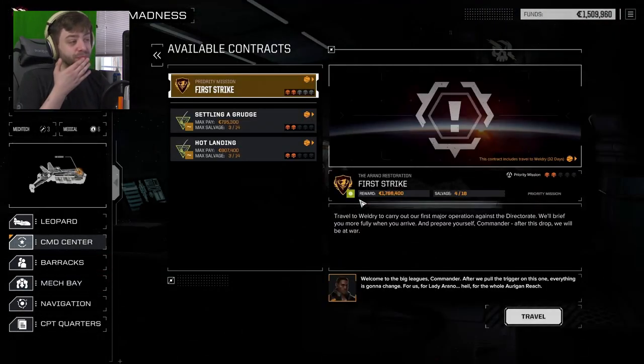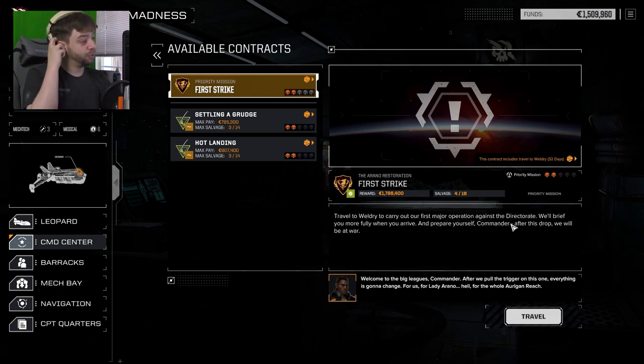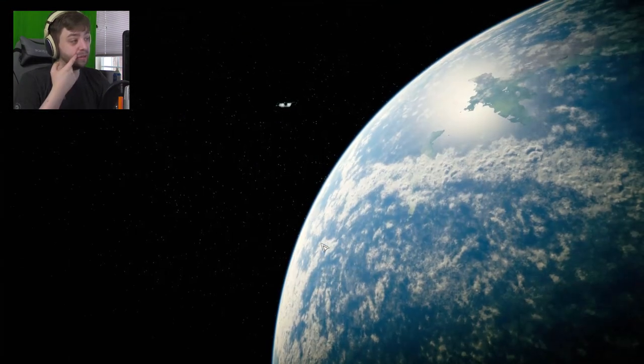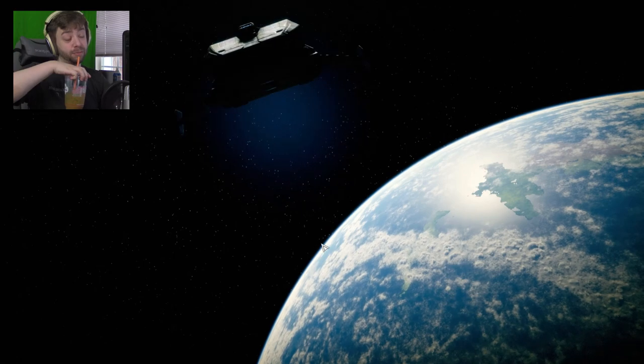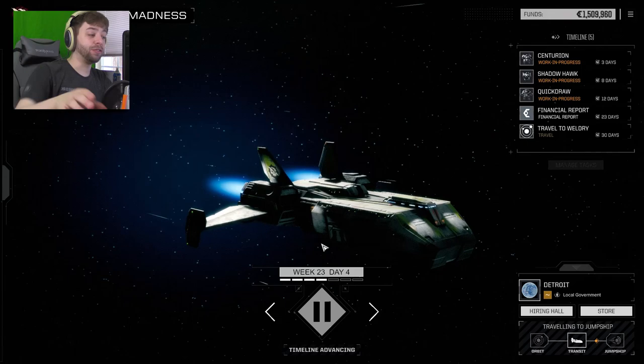Alright, contracts. First Strike: travel to Weldry to carry out the first major operation against the Directorate. Everything's two skull, actually, and we might as well take the two-skull contract that's going to hit us with 1.7 million dollars. Welcome to the big leagues, Commander. After we pull the trigger on this one, everything is going to change — for us, for Lady Arano, for the whole Uregan Reach. Let's just travel there. It's going to be 32 days, but we might as well.